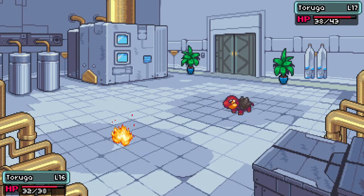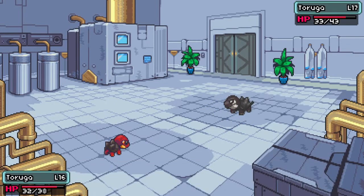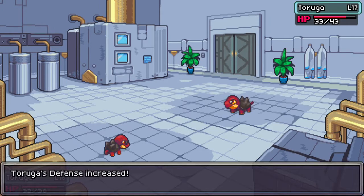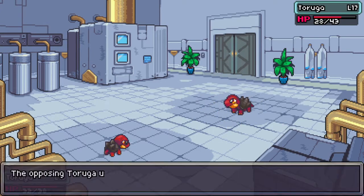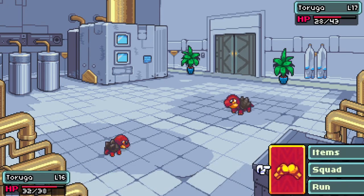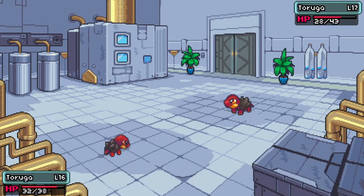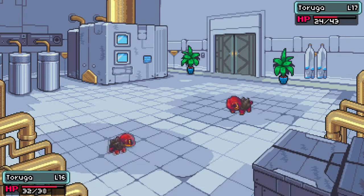He's probably gonna be doing a lot more damage to me. I would really like to win this battle for my Taruga, because the experience he can get from killing a level 17 when he's a level 16 would be a lot. I would really hope this would work for us, but he keeps on using Toughen Up — that lowers his defense, so he's gonna keep on taking less and less damage.